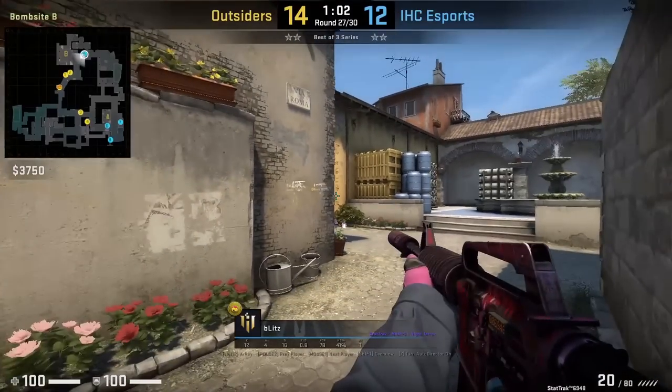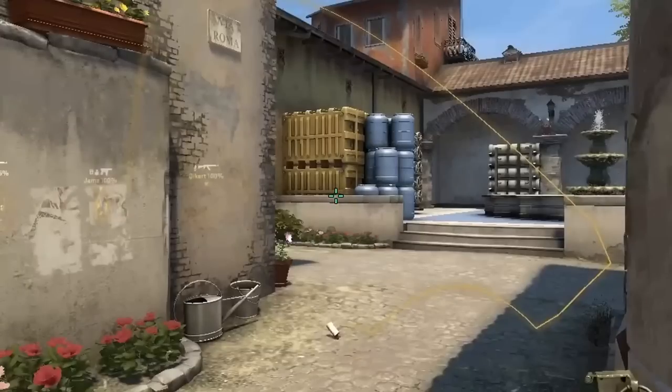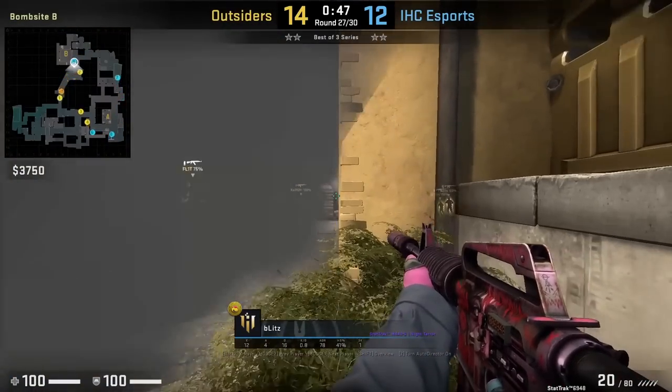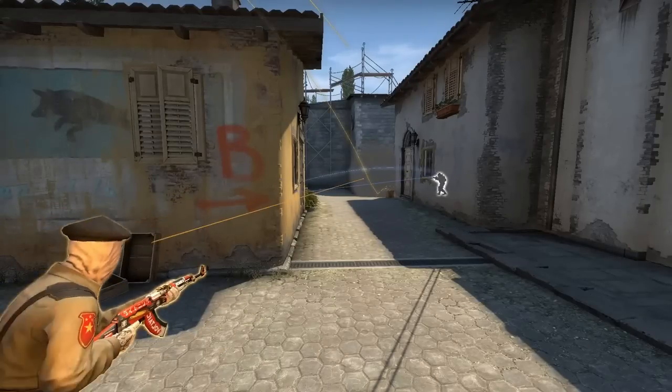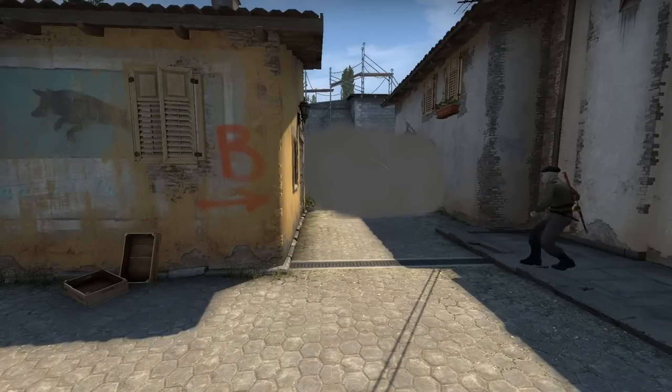Ever wondered how to throw the B one-way smoke? Stand behind the CT wall, put your crosshair at this part of oranges, then left click throw. Afterwards, push up to see the gap on the bottom right of the smoke. Unfortunately Blitz does not see anybody, and you can see it's very hard to spot him behind the cover of the smoke.